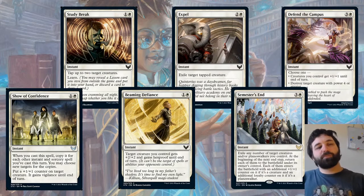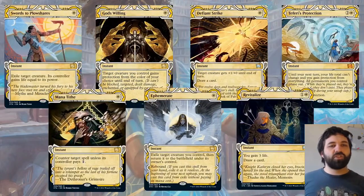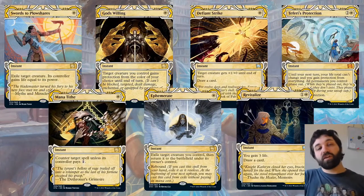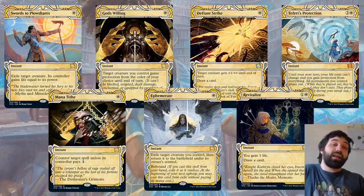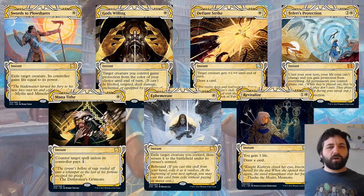White has a few instant-speed Mystical Archive cards. Starting with Swords to Plowshares — a really solid removal spell. Exile target creature, its controller gains life equal to its power. Usually used to remove opponents' creatures, but if you're attacking into stuff they could use this to just gain the life to survive combat that they wouldn't normally be able to. Say you're about to destroy their six-power creature — they can cast this, exile it, gain six life, and it might be the difference between winning and losing.